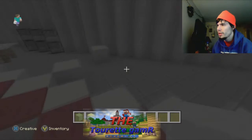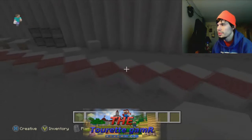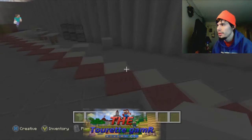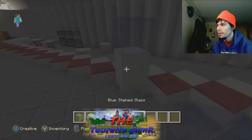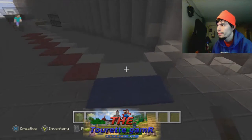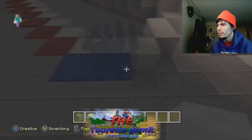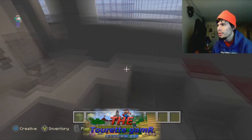This is going to be the drink area, and it's going to be a little bit easier. We'll get some blue stained glass, a block of quartz, and a lever. Put a block of quartz right there, put the blue stained glass there, and now you've got your water station. We'll delete that, put that there, get rid of this carpet, and put another block of quartz behind it.